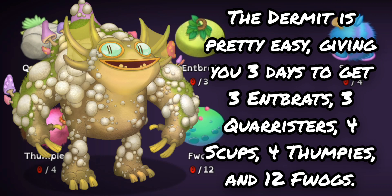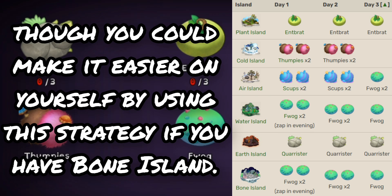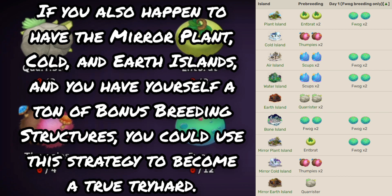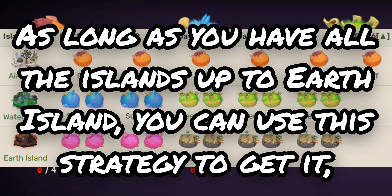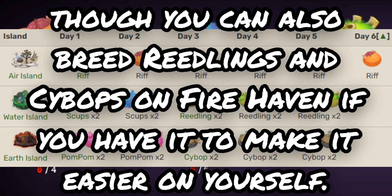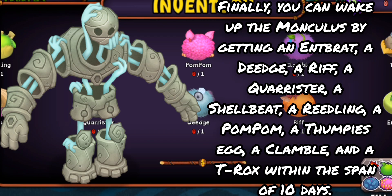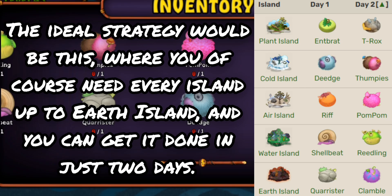The Dermot is pretty easy, giving you three days to get three Entbrats, three Quaristers, four Scups, four Thumpys, and twelve Fwags. With all Islands up to Earth Island, you can use a strategy to get it in three days, or make it easier with Bone Island. With Mirror Plant, Cold, and Earth Islands plus a ton of bonus breeding structures, you could use a tryhard strategy. The Giger is just barely harder, giving you seven days to get six Rifts, four Scups, four Pom Poms, six Cybops, and six Reedlings. You can also breed Reedlings and Cybops on Firehaven if you have it to make it easier. Finally, you can wake up the Monculus by getting an Entbrat, a Deej, a Riff, a Quarister, a Shelby, a Reedling, a Pom Pom, a Thumpy's Egg, a Clamble, and a T-Rox within ten days — the ideal strategy needs every Island up to Earth Island and gets it done in just two days.